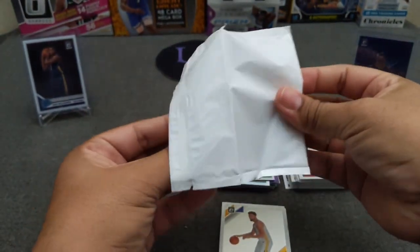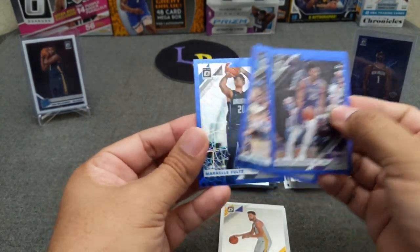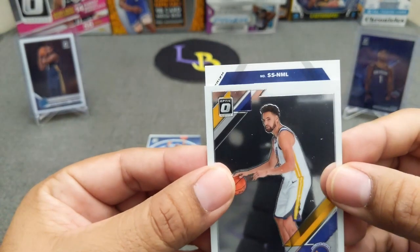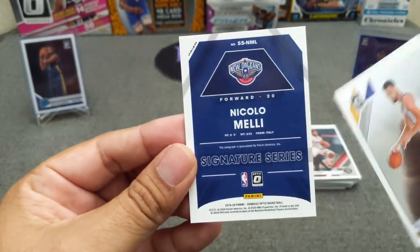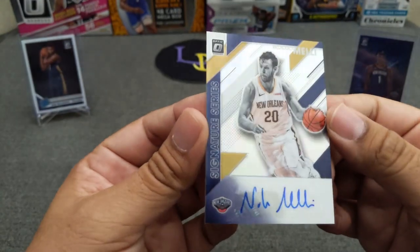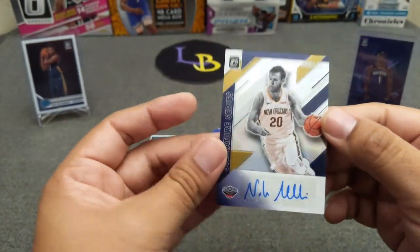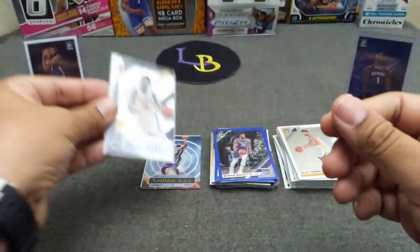Blue velocity pack: Marvin Bagley III, Mo Bamba, and unfortunately no rookie — Markelle Fultz. Now for the auto — let's see up close — it's a Pelican, Nicolo Melli. A very cool-looking card. This guy is playing pretty good so far — undrafted but getting a lot of playing time, hitting those threes. Wrong Pelican but at least we got an auto, so not too bad.